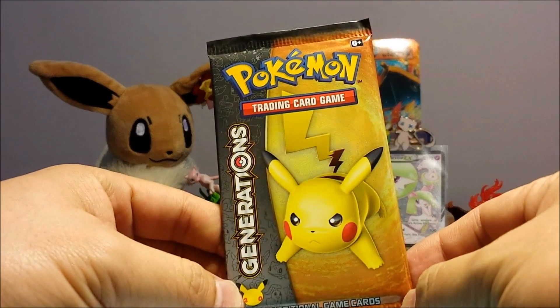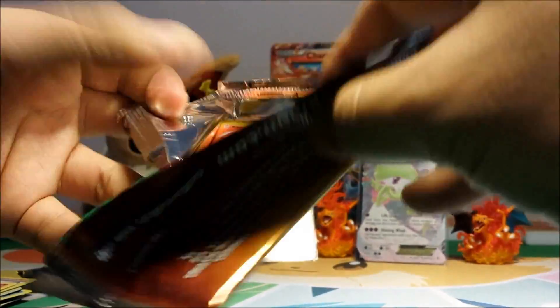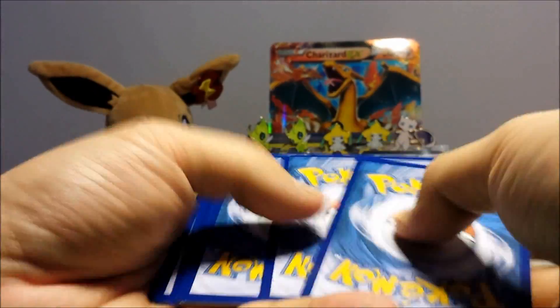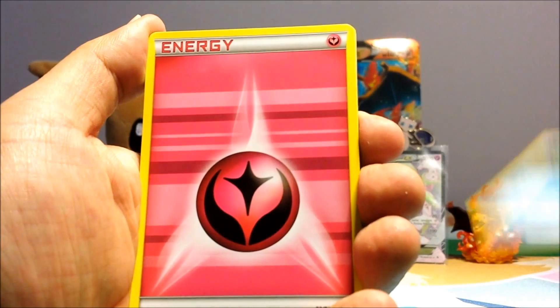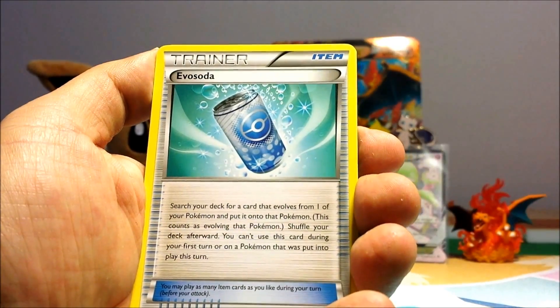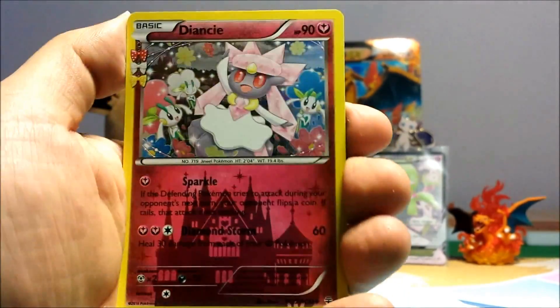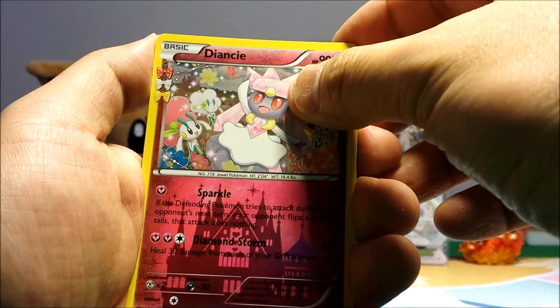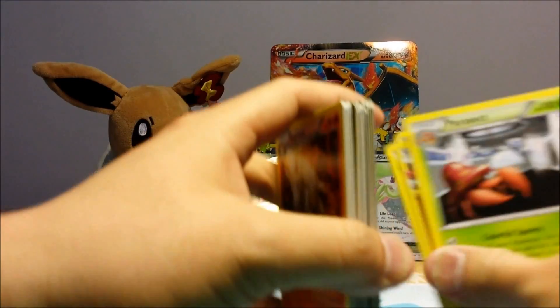Pikachu, you're our last hope! Let's hope we got two EXs in here. Sylveon for BV, come on! Let's get a Sylveon for BV for this new mat we have out today. Pikachu, don't let me down. Ponyta, Sheldon, Fairy Energy, Zubat, Red Card, Fletchling, Eviolite, Clefairy, and Clefairy. We got a hollow Deyonce! This last card is Pirate Sack. Wow. This is the first time I only got one EX.